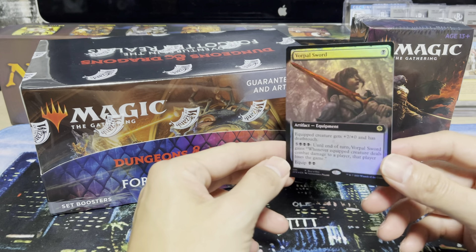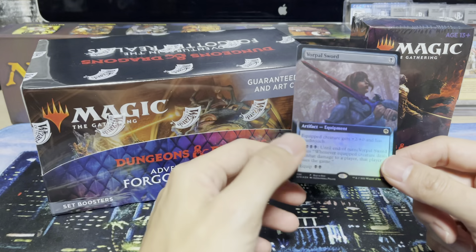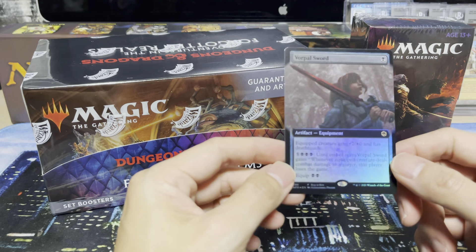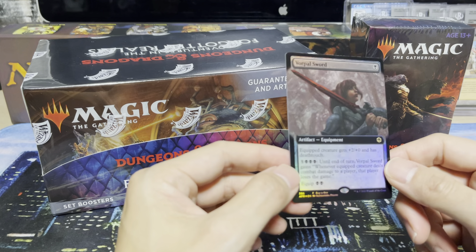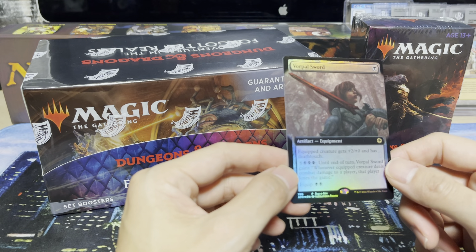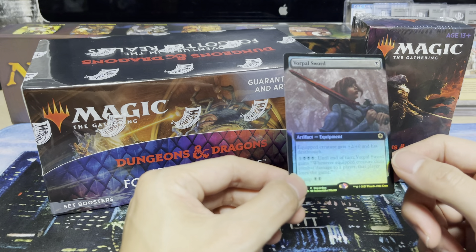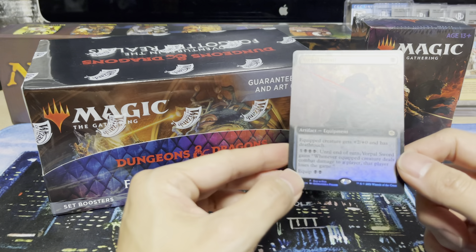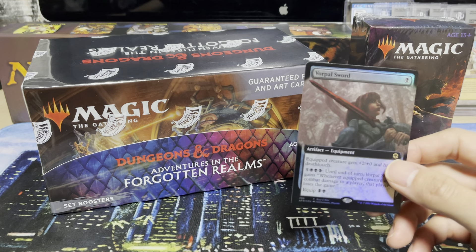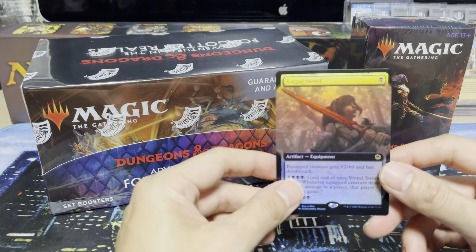Got this from my LGS. Includes a buy-a-box promo. This is not exclusive to outside of what you can get in the booster packs — it's Vorpal Sword. Really cool ability. It's the extended art version, full foil. It's black, one black. It comes into play as Equipment. Equipped creature gets plus two plus zero and Death Touch. Equip cost is black black. But if you pay five and triple black, until end of turn, whenever equipped creature deals damage to a player, that player loses the game. So living the dream is to one-shot somebody in Commander, or even in Draft, Sealed, or Standard.